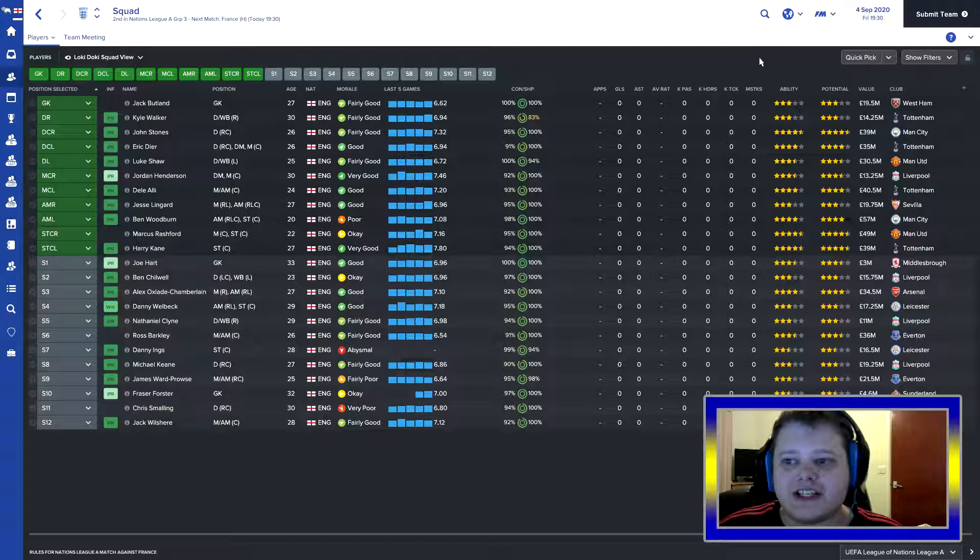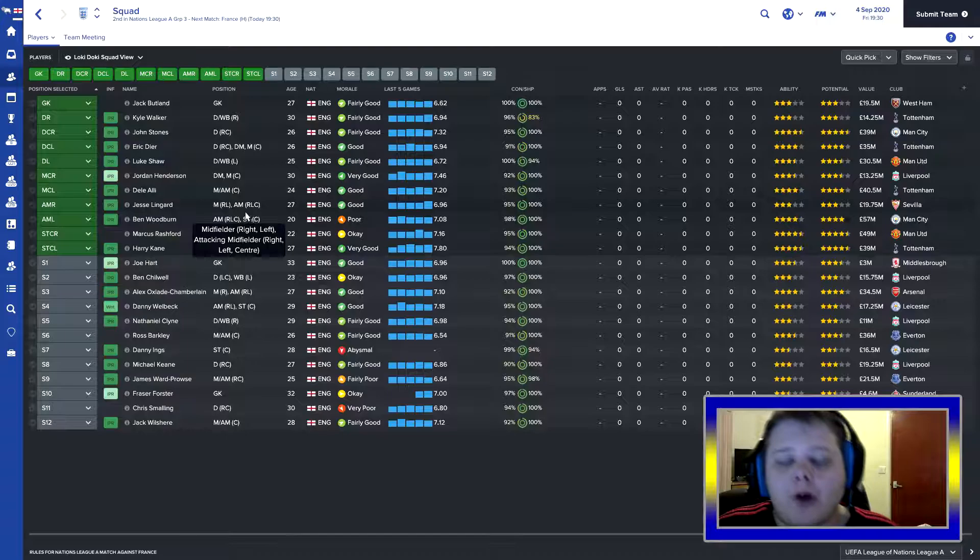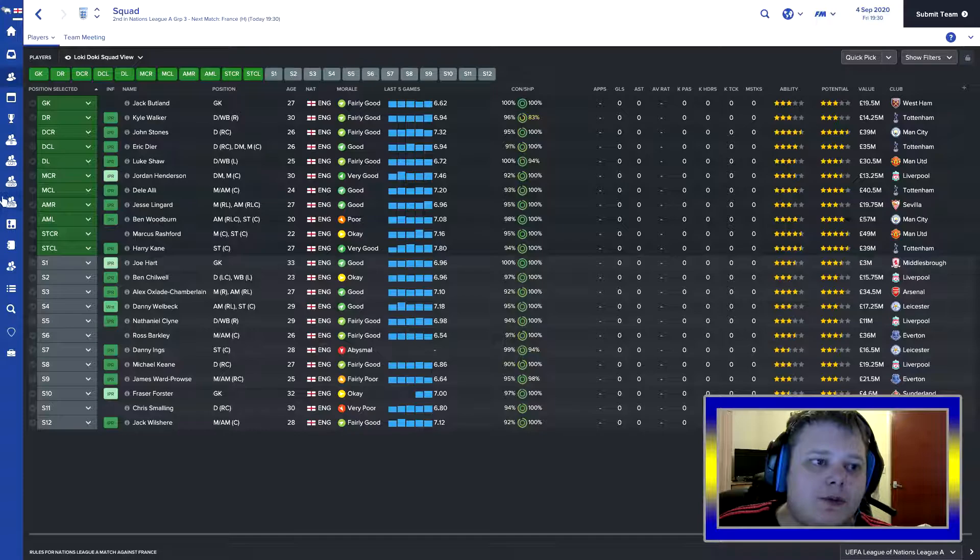All of these players are pretty highly rated. I haven't gone with anyone from Derby County. Going into the game against France with a kind of a 4-4-2: Shaw, Dyer, Stones and Walker in the back - Stones as the ball-playing midfielder, Dyer as the defensive centre-back, Henderson and Alli as the ball-winning midfielder and advanced playmaker, two wingers on attack, Kane as a false nine, and Rashford as a complete forward. A standard flexible approach.